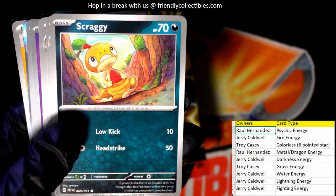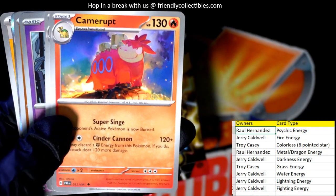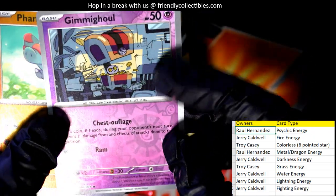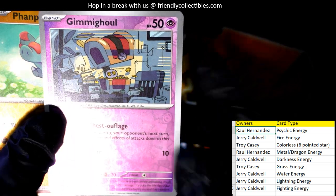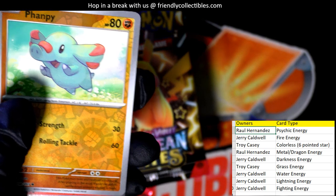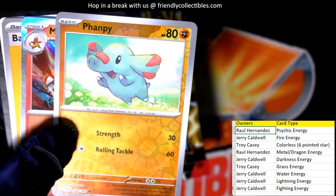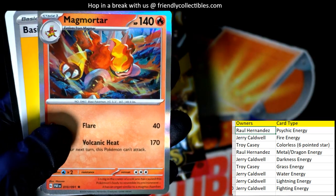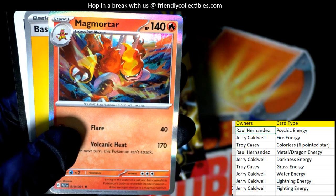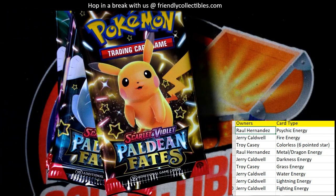I added a trainer spot for the next box but didn't do that for this one. This is the water energy — Jerry C. That's a darkness energy common, a psychic energy that looks like an uncommon, and a fire energy uncommon. Now we get to the good stuff in the back of the packs — a nice reverse holo. These are really sought after for set builders. Raul has a psychic energy reverse holo, Jerry C has a fighting energy reverse holo, and there's a rare holo fire energy going out to Jerry C.